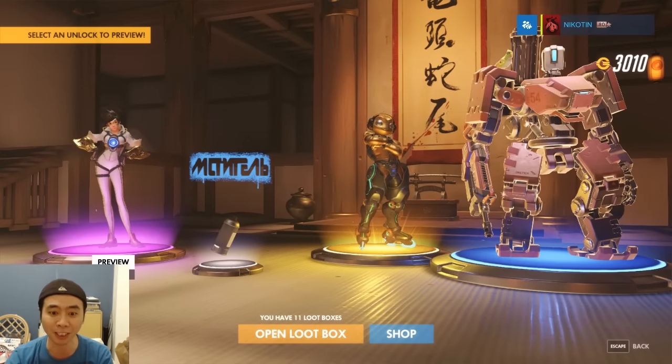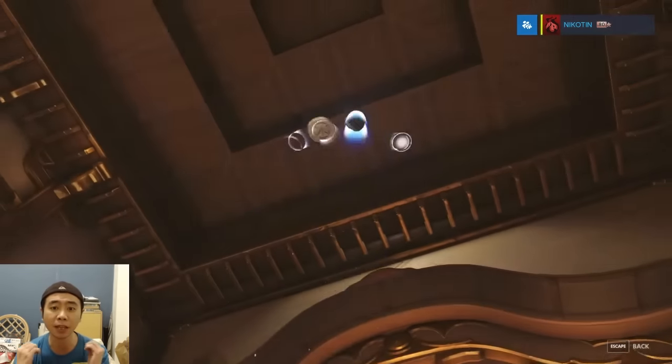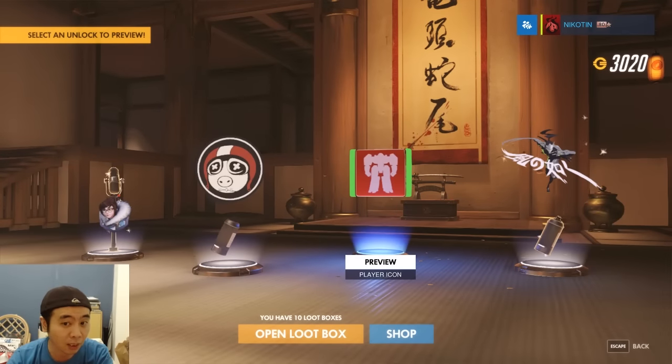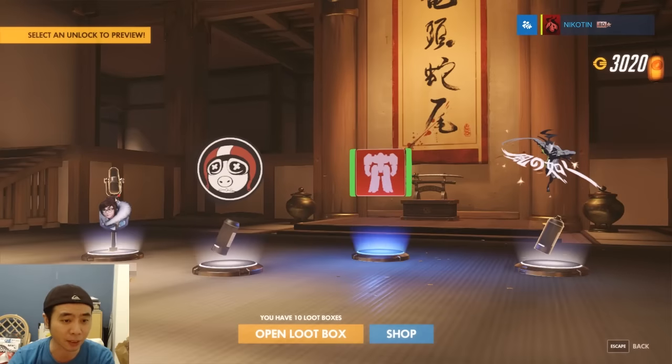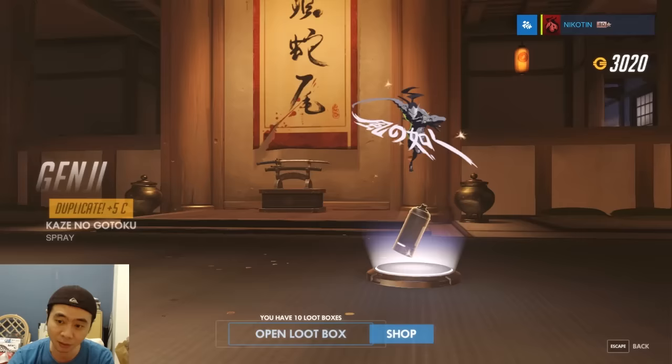Number 10, lucky number — not lucky at all. This player icon kind of looks nice, should I equip it? No, I kind of like the Reaper one better. Duplicate and a spray for Roadhog — kind of knew it.